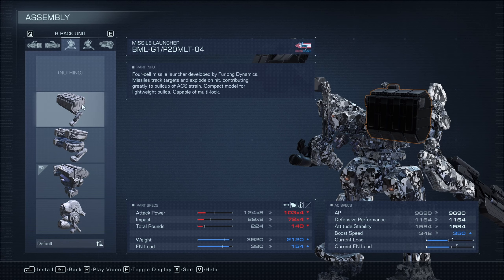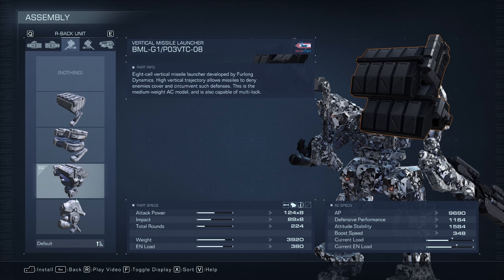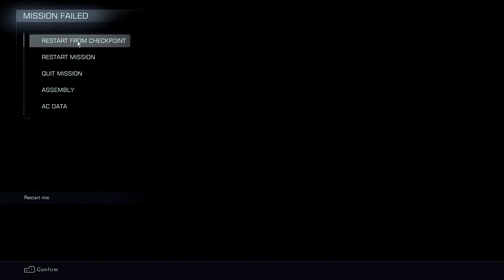Welcome back to another day here in Armored Core 6. We are doing the Street Cleaner, the smart robot build. This is the build we're going with right now. We're just going to pick some things up — you want to go high mobility, high speed.